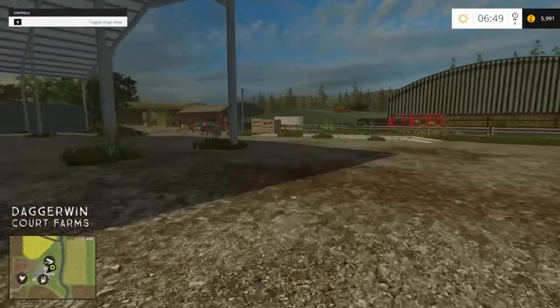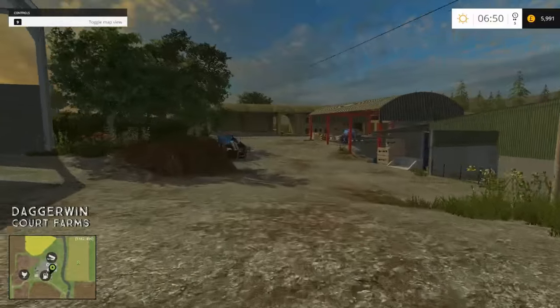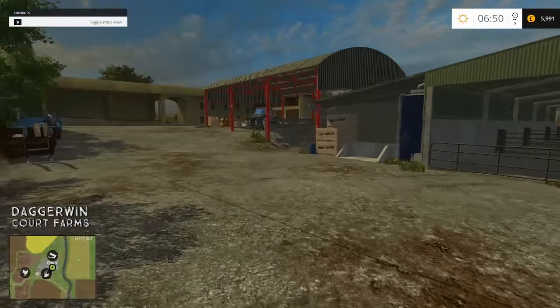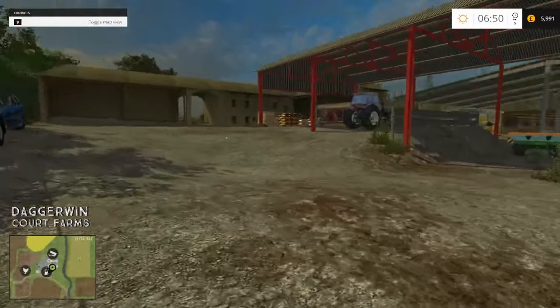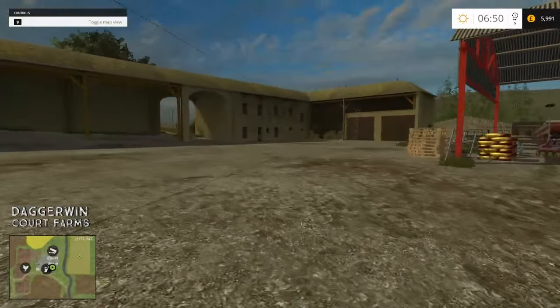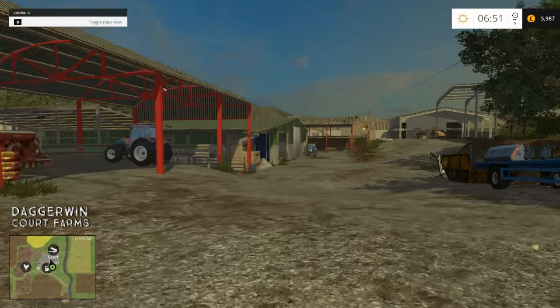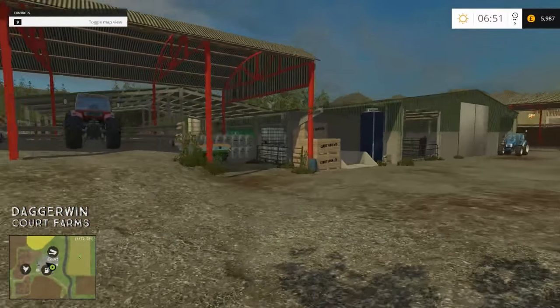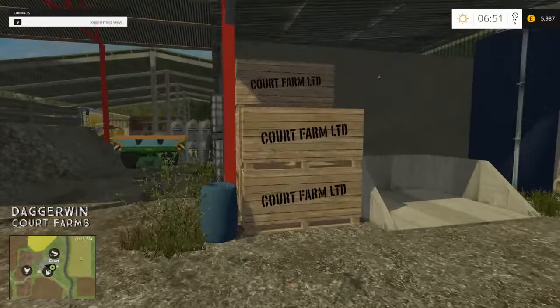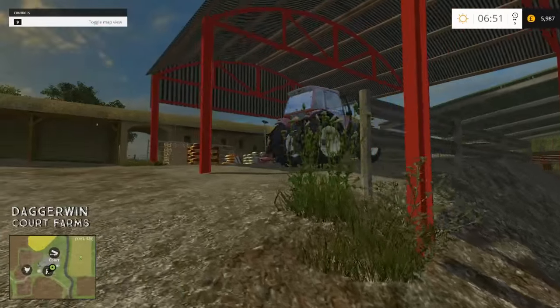Again as usual I have not looked at this map at all — this is the first time I've been in the map. I've not done any walk around on it, I've not seen what anything is, so it's totally new to me as well. But this is obviously Court Farms, as the map very nicely says the name of each farm. Apparently this is quite a tough map to play on so it should be nice and challenging. I like the potato boxes which say Court Farms on them — as they do in real life, they always stamp the name of the farm on it.